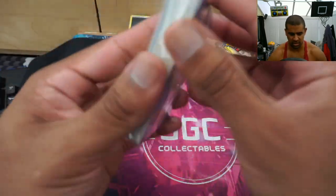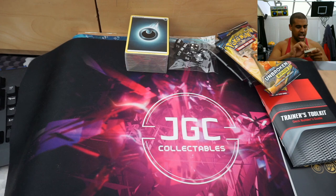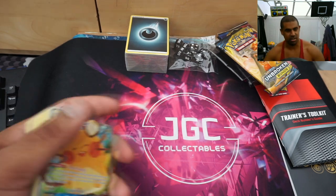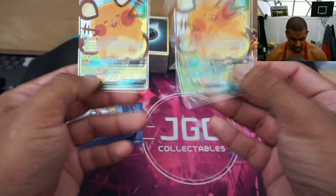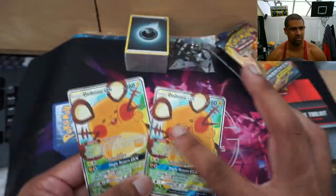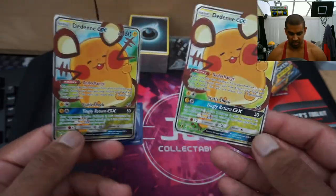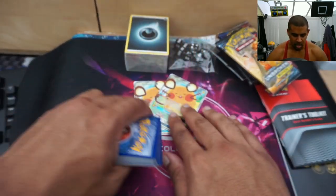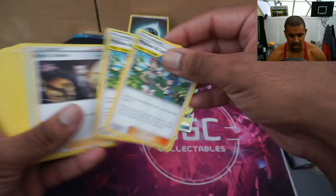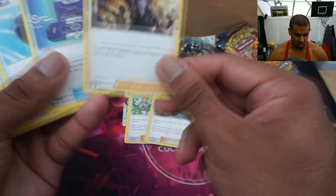Let's look at the trainers first - this is the cool stuff. So we get two of the alternate art Deinos. They've actually got a little bit of texture to them, which is interesting - like a full art treatment. I actually only really owned one of these, so now I've got three which is perfect. The Deino before this kit came out was an expensive card, and now I imagine it'll be around eight to ten quid. Lolana - again not a super expensive card but a nice card to have. It's from Cosmic Eclipse, so relatively old.